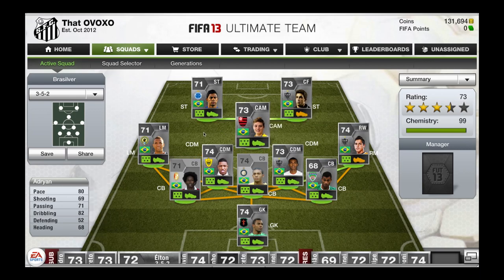Center Attacking Mid, we have Adrian. Very good player, very pacey — 80 pace for a center attacking mid is excellent. He has a very good long shot and his passing is really good too.